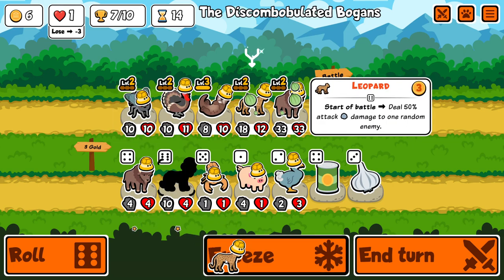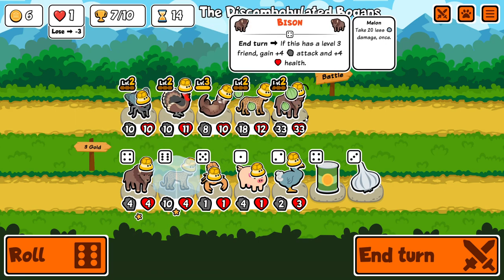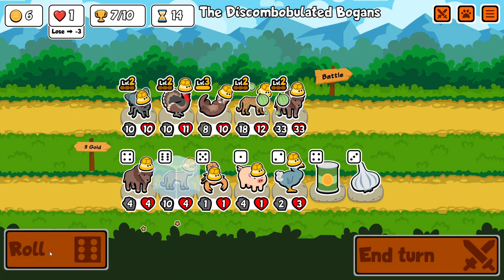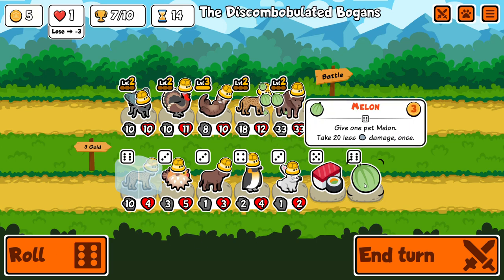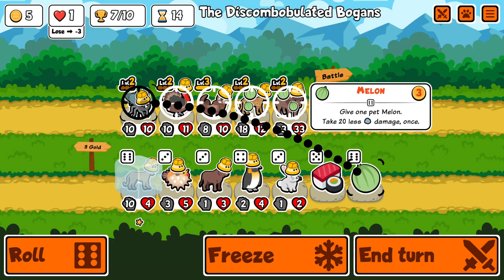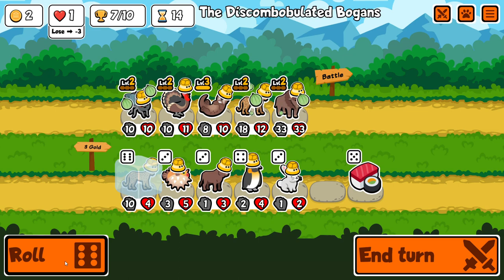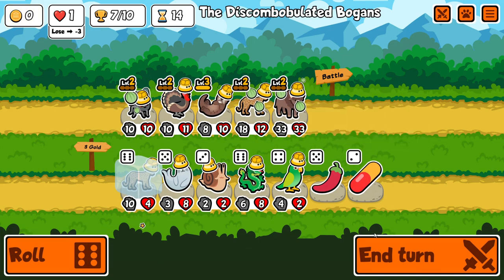I don't really want bison anymore — at level 3 it isn't really as useful, so I'll keep rolling. Another melon — which would I rather melon, the fly or the turkey? I think the fly is better to melon because crocodile snipes the back, and it also has the lowest HP of the team so dolphin would snipe it as well. It's good to have extra protection. Buy it and hope to find more leopards and more chocolate.